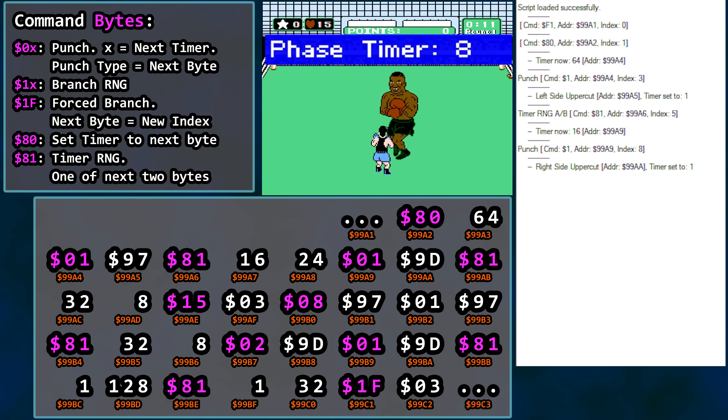Before we let the footage roll for our timer value of 8, let's look at the next stretch of commands. 15 hex signals branch RNG — at this moment in the fight, RNG determines whether or not we jump somewhere else in this table. If we do, the next byte, an index of 3, tells us to jump back up to the top. Or, RNG causes us to proceed with the next command — a left side punch with an after-punch timer of 8, and then another left side punch with a timer of 1. For this particular stretch in our current example, the branch RNG will not branch. Therefore: timer 8, left side punch, timer 8, left side punch, timer 1.